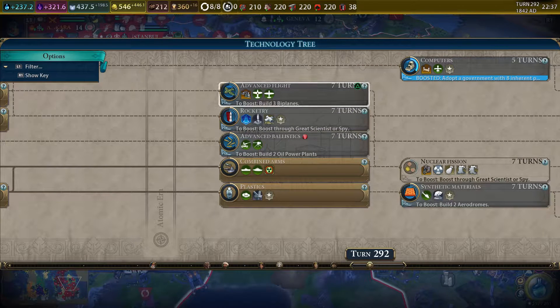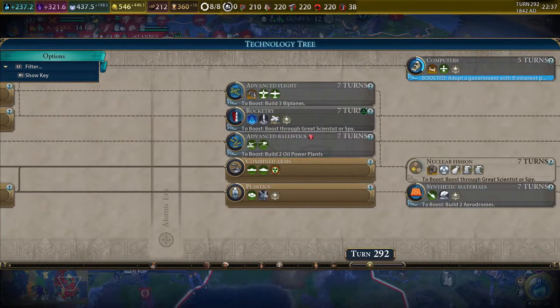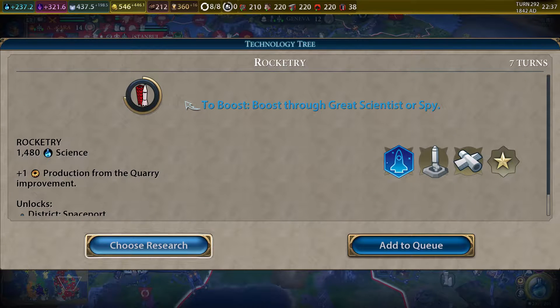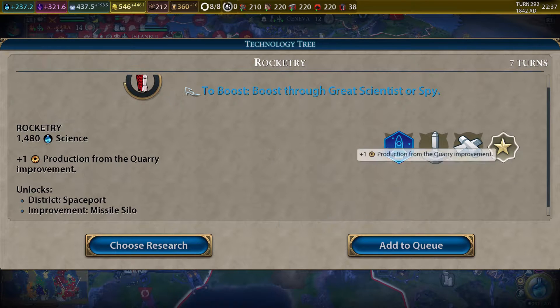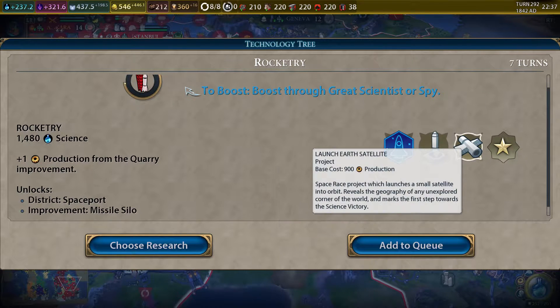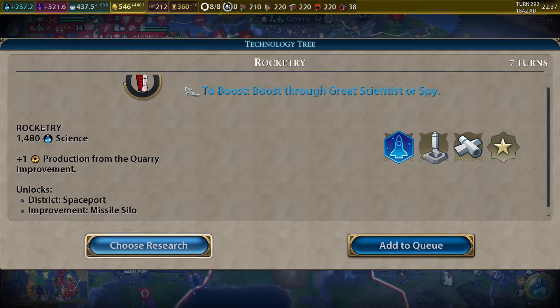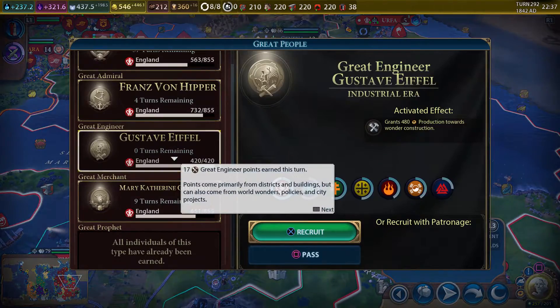Let's go for one of these other ones. We can go for advanced flight to get the better planes, or we can go for rocketry. We were getting chemistry for the rocketry, weren't we? Let's learn to fly before we shoot ourselves off into space. If we want to go the science route — getting the spaceport, the missile silo, and all the stuff to launch our rocket — I think it'd be good to get it as soon as possible. So we'll go ahead and get that first.